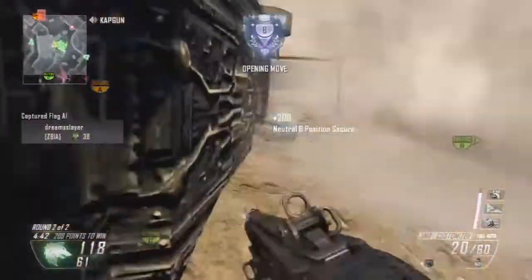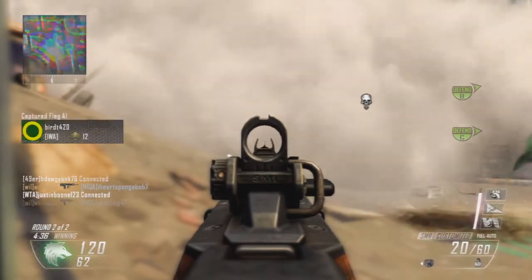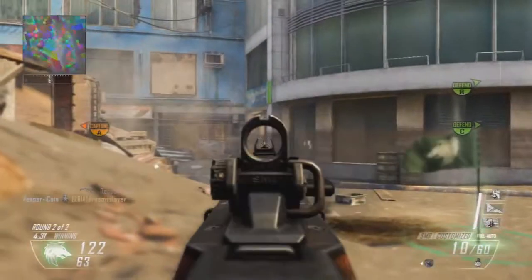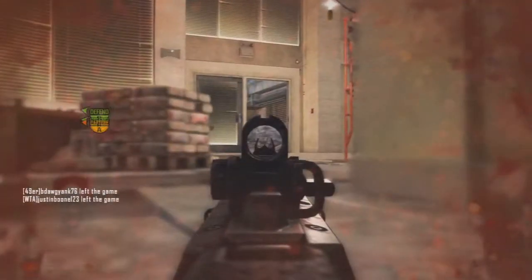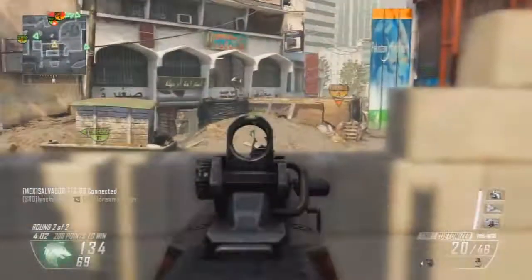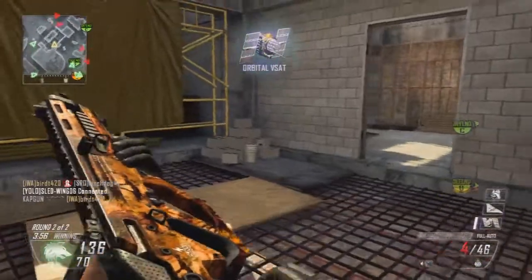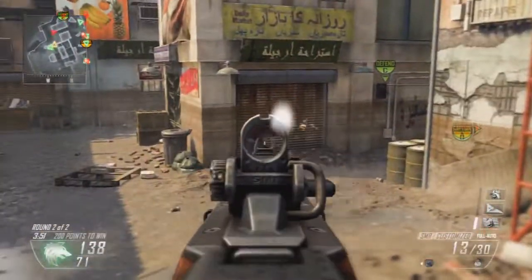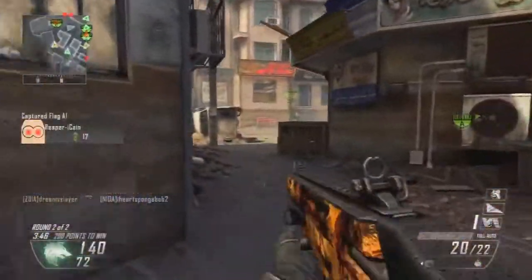The new maps look crazy — they really put a lot of detail in them. Magma has basically a volcano on the map, which is going to be crazy with a lot of lava everywhere. We've also got Encore, Vertigo, and Studio. Studio is really what everybody has been talking about, and the reason for that is it's actually the same map from Black Ops — Firing Range. If you played Firing Range, you know what I'm talking about. Crazy, awesome, small, confined map. You get a lot of kills, especially with killstreaks, because there's not a lot of places to hide. Swarm Galore on that map, of course. It's going to be really intense and I'm really pumped up to play on it.